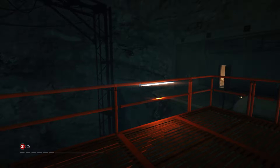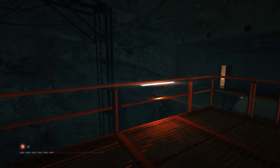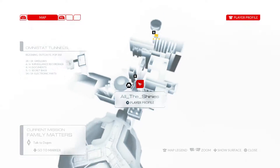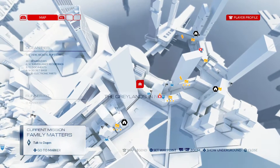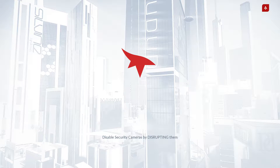Hey everyone and welcome back to Mirror's Edge Catalyst. On this video we're gonna be completing the delivery 'The Greylands in No Time' and this one is over in Ocean Pier. So what we're gonna do is fast travel to Eden Village and we'll make our way from there. There's the delivery spot — we can head into Ocean Pier from Eden Village and get this thing started.